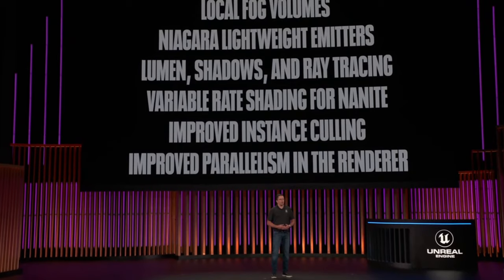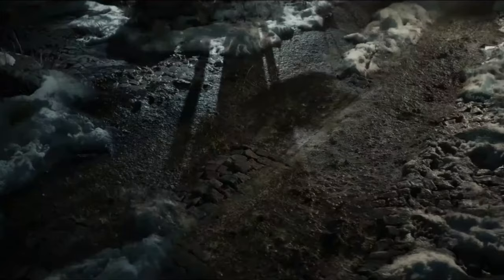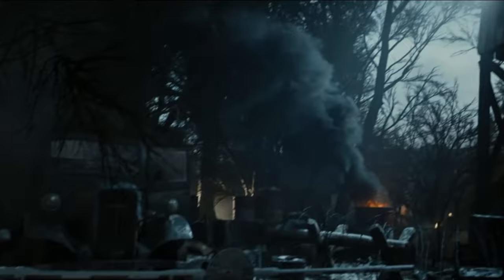And finally, we got an overview of the new features of Unreal Engine 5.4. The speech was direct, with Epic focusing on optimization and the development of existing features. Firstly, with rendering — notably advancing Nanite tessellation and optimization of heterogeneous volumes based on the Rise of Hydra demo.